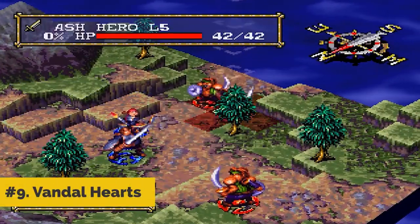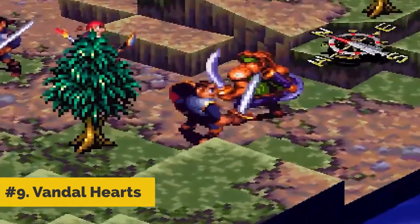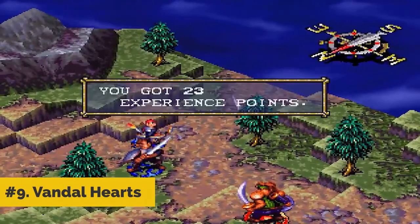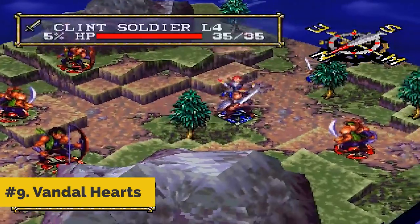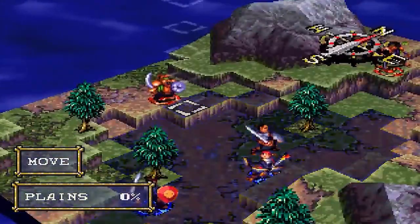Number 9: Vandal Hearts. Vandal Hearts plays like Final Fantasy Tactics as you control a party of various characters in a top-down battlefield in a square-grid based isometric view. Those looking for a deep strategy game might be disappointed in this title, but the heavy story makes up for it.